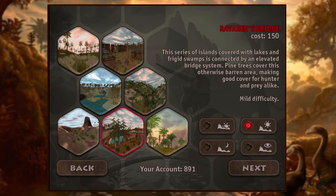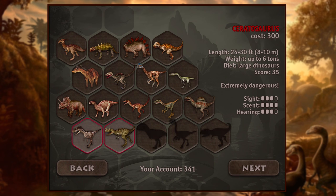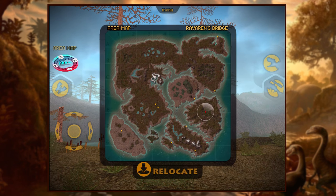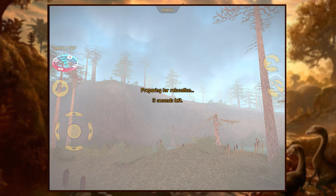Let's get the hell out of here. Those 27 credits, I need those 27 credits. I think I'm gonna run out of points as we move on to Ravarans Bridge. This series of islands, covered with lakes and frigid swamps, is connected by an elevated bridge system. Pine trees cover this otherwise barren area, making good cover for hunter and prey alike. Mild difficulty. We've got Ceratosaurus and Utahraptor, both extremely dangerous. Let's do it! Let's rock it! I need some points, there's no two ways about it.